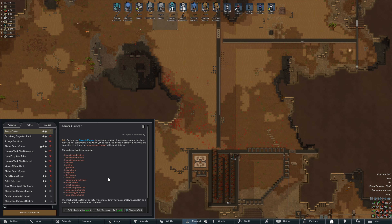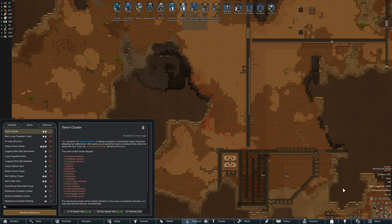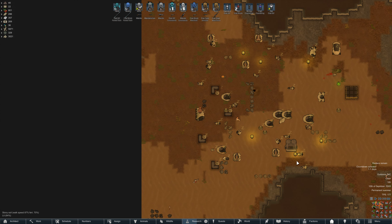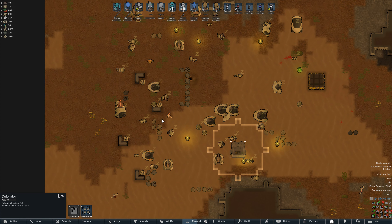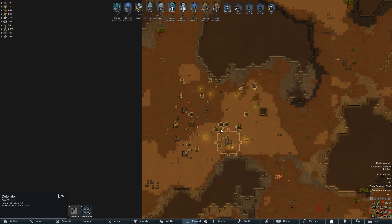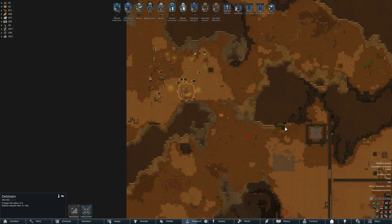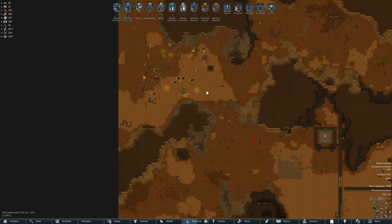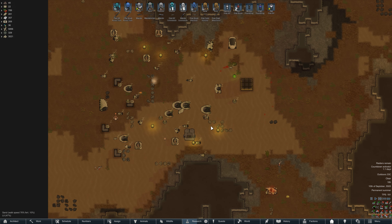We just accepted this terror cluster, so we'll see where this mech pod is going to drop. Jump to location — it's way up there next to the gold node we wanted. It has a defoliator and a countdown activator, so they will wake up. We're busy in our base so we'll let that do its thing and see what it does for us in terms of defense against man hunters and some raids.